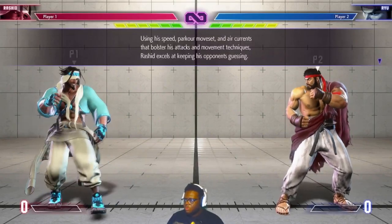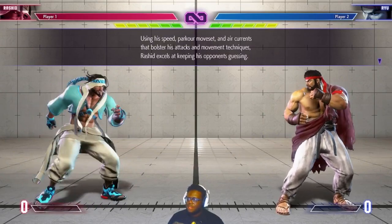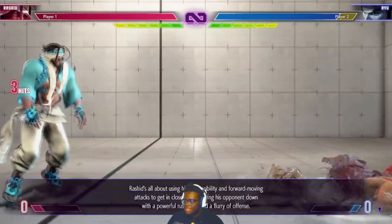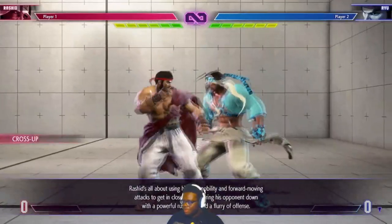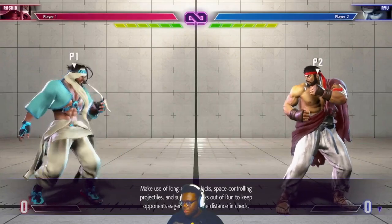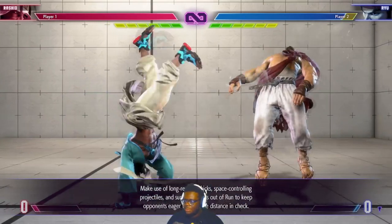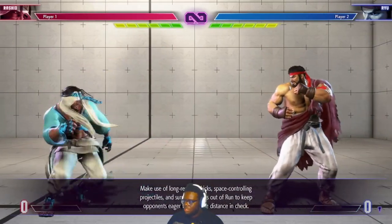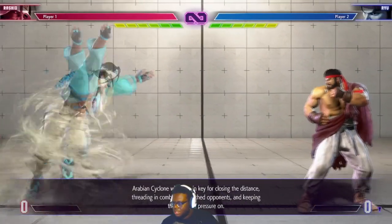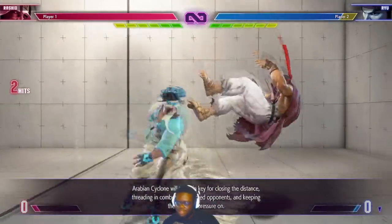Using his speed, parkour moveset, and air currents that bolster his attacks and movement techniques, Rashid excels at keeping his opponent guessing. Rashid's all about using his high mobility and forward moving attacks to get in close, then wearing his opponent down with a powerful rush down and flurry of offense. Make use of long reaching kicks, spacing control, projectiles, and surprise attacks out of run to keep opponents eager to close the distance in check. Arabian Cyclone will come in key for closing the distance, threading in combos and keeping the offensive pressure on.